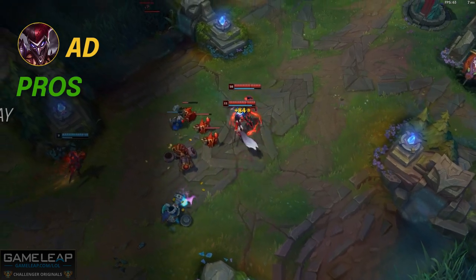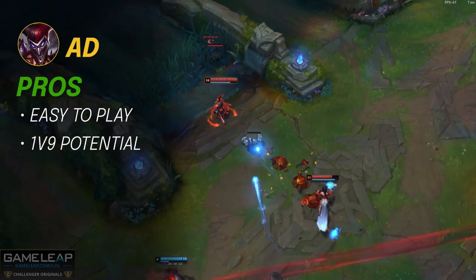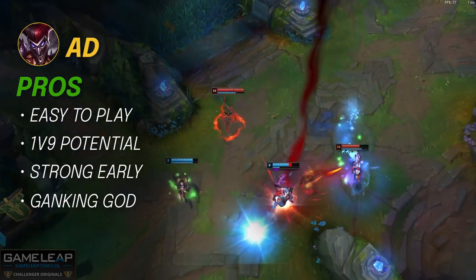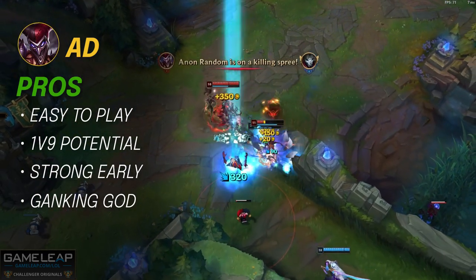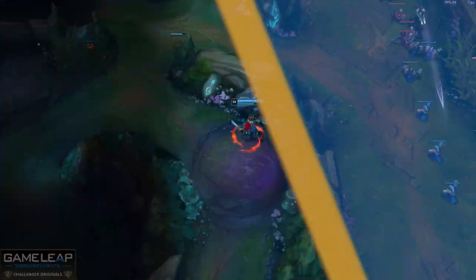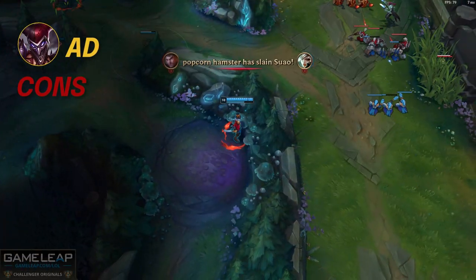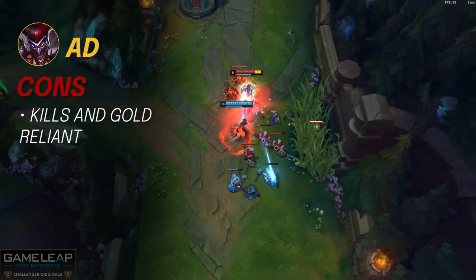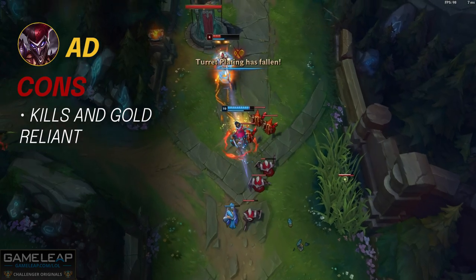So the pros for AD Shaco? He's very easy to play, very high 1v9 potential, has a strong early game, it's easy to execute ganks because of your invisibility and high damage output, and all of this means you can snowball from 1 kill to 10 kills in a heartbeat. But what about the cons to playing AD Shaco? Well, you are very kill and gold reliant. If you don't get kills or a lead in the early game, you won't have the power to one-shot enemy champions later on.